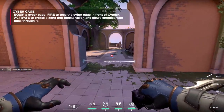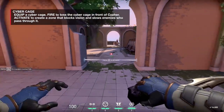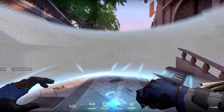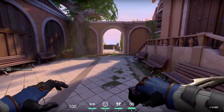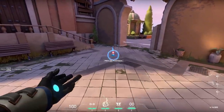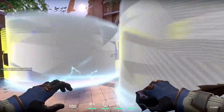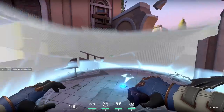Cyber Cage blocks line of sight and is activatable. You get two per round. You can throw them on the floor and pick them back up with F, but once you activate them you can't pick them up again. It's hollow inside — it blocks line of sight — but if an enemy walks through it, it emits a distinct sound effect. So you know somebody's in there and you can just spray into it.